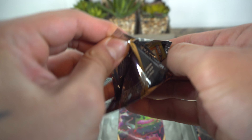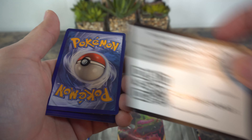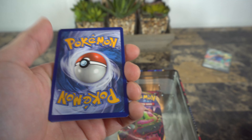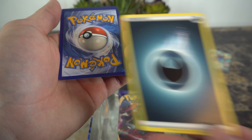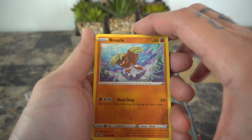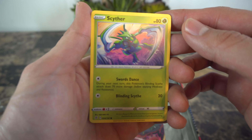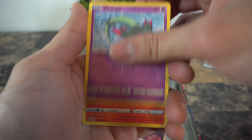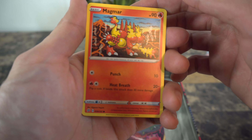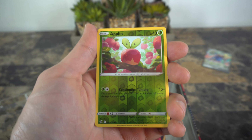Clefairy, Voltorb, Growlithe, Drippy, Stufful, Toxicroak — oh look at that, Toxicroak! Moving along with another Rebel Clash pack here, hopefully we can get a nice surprise pack at the end. One, two, three — steel energy. Oh, a Binacle! First time I see that Pokemon. Oh look at this Scyther though — nice!